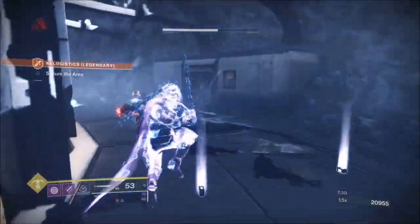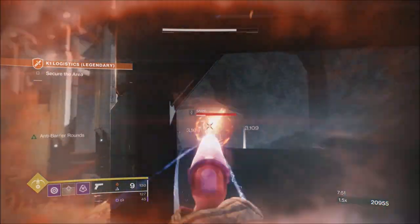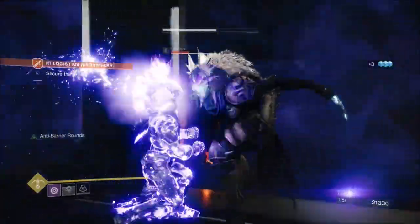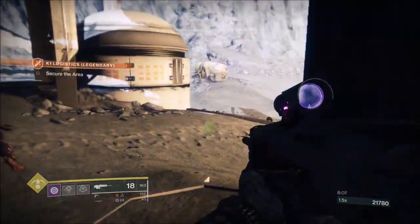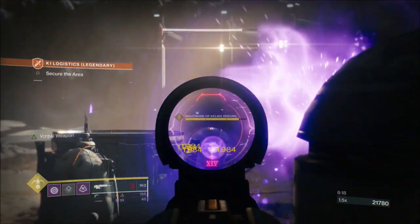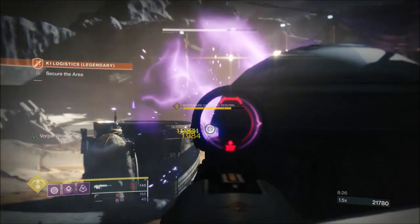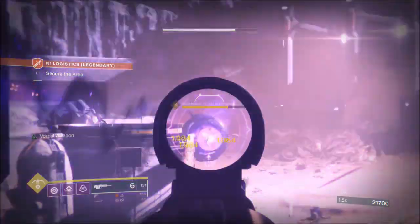We're going to try and take this Captain down now. The Captain was glitching about a little bit there, but I've put him into a state where he can be finished. I take the shank down and perform a finisher using invisibility. Now I'm keeping my super purposefully. Vorpal Weapon is starting to tear into him. I'm waiting for him to teleport over to where the rest of the ads are, then I can tether them all — any ads I kill while tethered will transfer damage to the boss.